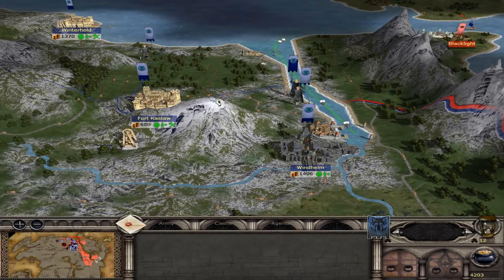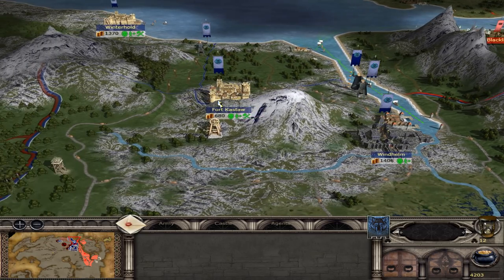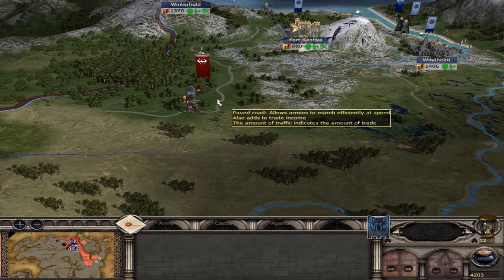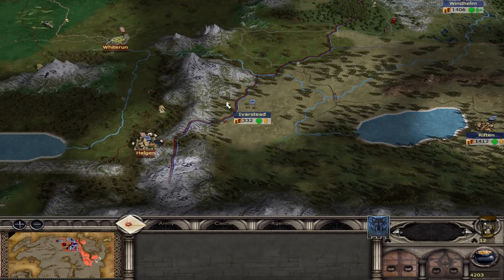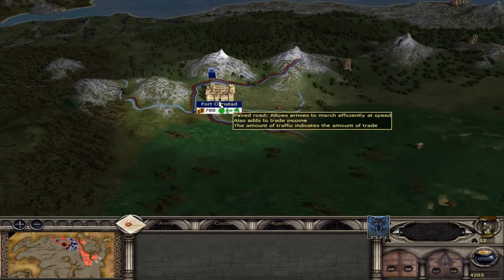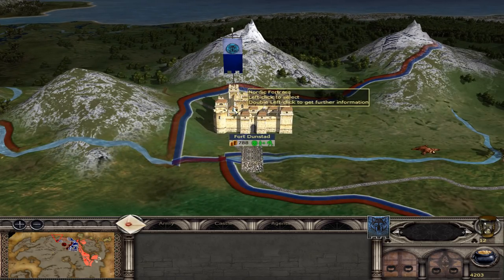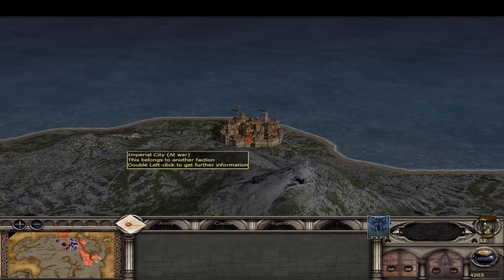Hey guys, it's Apollo here. Welcome back to our Elder Scrolls campaign where we are fighting as the Stormcloaks against the Empire in this bloody civil war for Skyrim. This is the fifth part. In the fourth part we definitely encountered some challenges — we had two major siege battles: one at Fort Dunstan, which was a decisive victory, but we were not so lucky at Dawnstar.